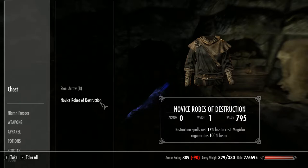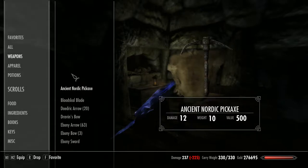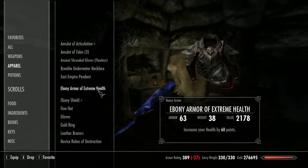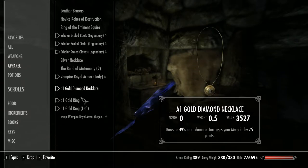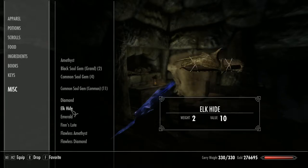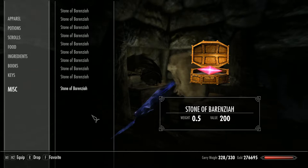These items are good for using or disenchanting — 795 gold value, that's not bad, it's a good enchantment if you haven't got it already. I'm over-encumbered. What can I drop? I've got to get rid of these Stones of Berenziah — I've got to get that done and get them out of my inventory, they're getting on my nerves.